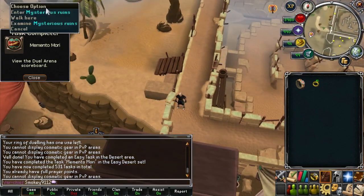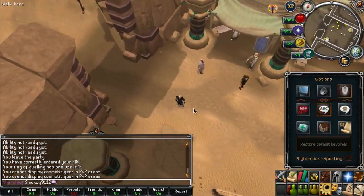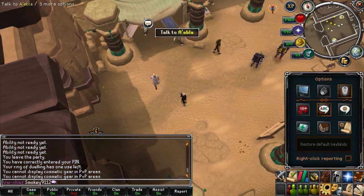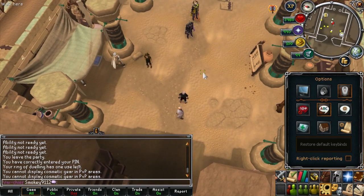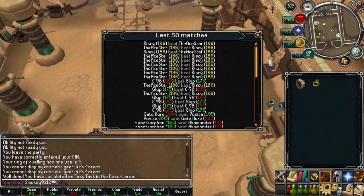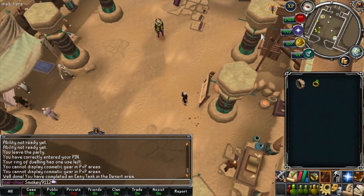The other update today was the graphical change to the dual arena. Besides the look, the upside is that you get an altar close to the teleport location for the dueling ring. The bank is also made a lot closer to the fire altar, so should you want to train by making fire runes, it's a lot easier now.